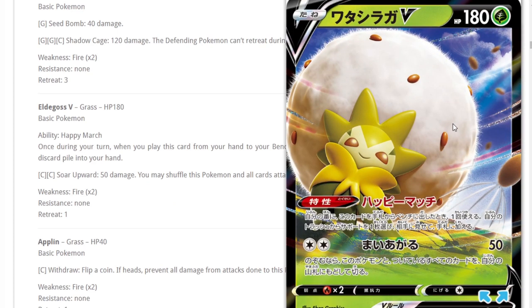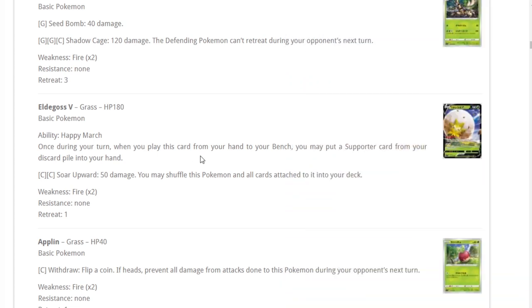Eldegoss V — once during your turn when you play this from your hand to your bench, you may put a Supporter card from your discard pile into your hand. Quick Ball has now essentially become a VS Seeker because you can search for this. It's got more HP than Dedenne GX. Being able to put Boss's Orders, Professor's Research, or Marnie back into your hand is great. You can see this being a one-of or two-of in every deck that doesn't play the Scoop Up Net/Oranguru/Mewtwo combo.